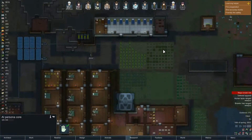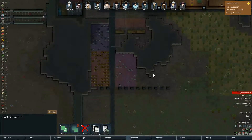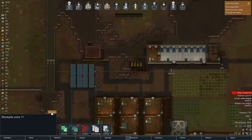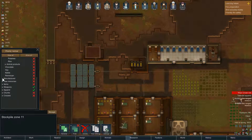AI persona core — I want to store that somewhere inside. Let's store it in here in storage. What is it — is it manufactured?